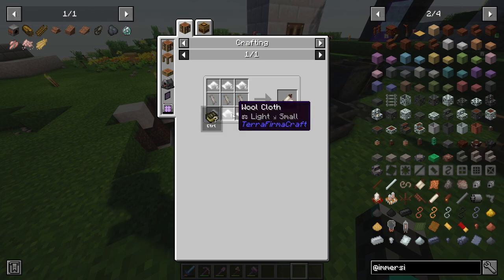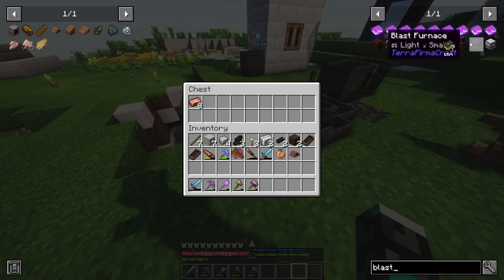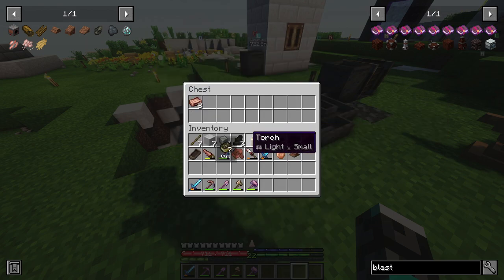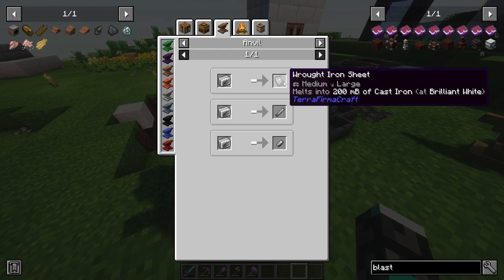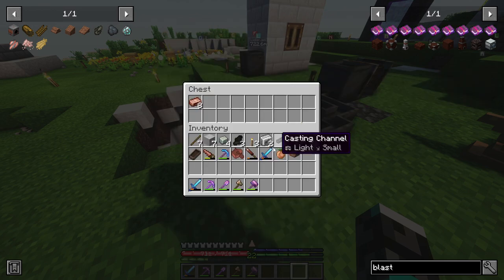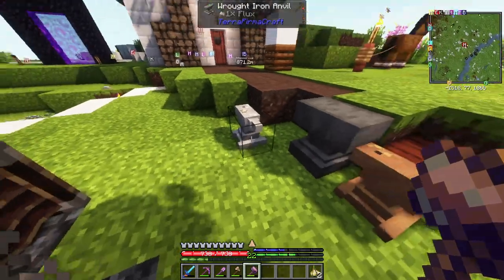To add more power to our windmill we need bull cloth, so we'll need to get some animals. But right now we need to work toward a blast furnace. It takes a crucible — we have one waiting — but it needs wrought iron sheets. Last episode we couldn't do anything else with them, but we can weld them together into wrought iron double ingots, which means we're upgrading to an iron anvil.